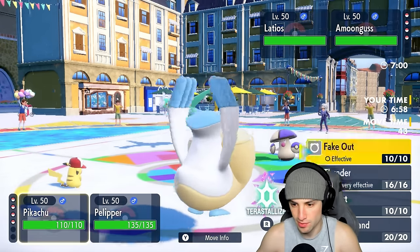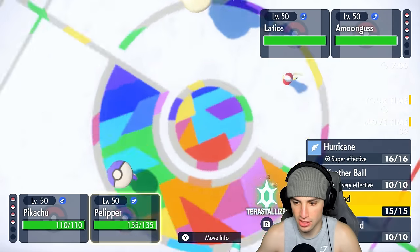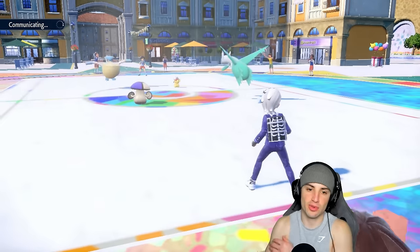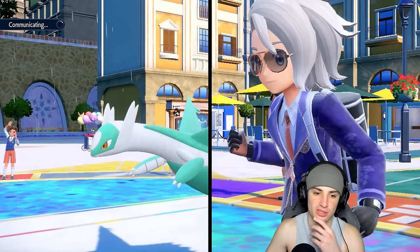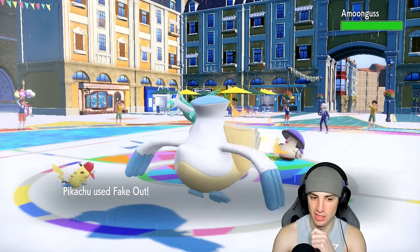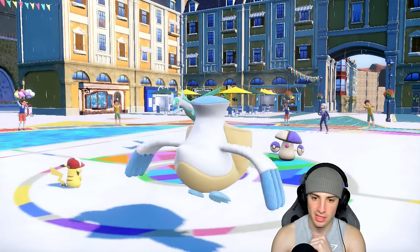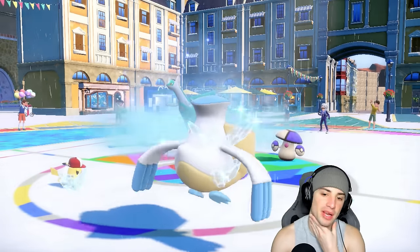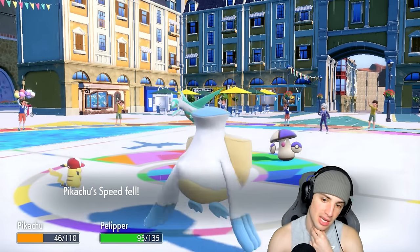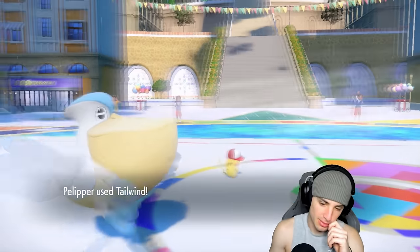I'm going to Fake Out the Amoonguss and go for Tailwind - Tailwind for Tailwind here. Latios goes for Tailwind just like us. We Fake Out Amoonguss so we don't have to deal with any of its nonsense. It has Rocky Helmet and pops an Icy Wind - not too bad considering we have Tailwind up, I'll take that all day.